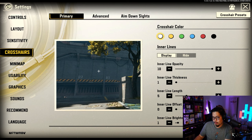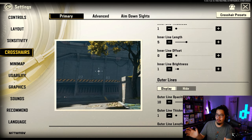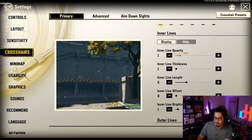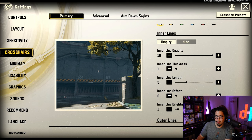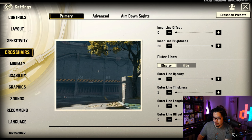Going through the crosshair settings: you have inner lines and outer lines. The outer lines move when you shoot or walk to show recoil — I find it distracting so I turn it off. For the inner lines, you can adjust opacity, thickness, inner line length, and inner line offset — basically how far they are from the middle. I like length at five as my sweet spot and offset at zero. You can also max out the line brightness.